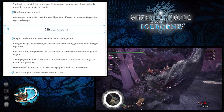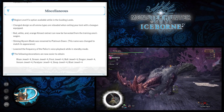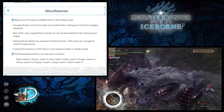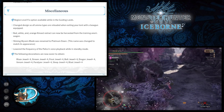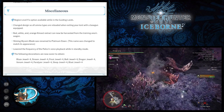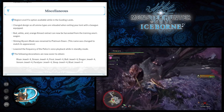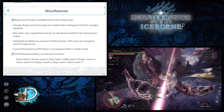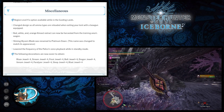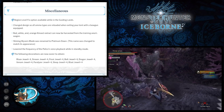Moving on to miscellaneous main additions and changes: there's now a region level fix option available while actually in the Guiding Lands, so you don't always have to return to Seliana or Astera to change this. They've also changed the design so all ammo types are reloaded when exiting your tent with a bowgun — a great little change as it saves time. Also, for the Insect Glaive, the red, white and orange Kinsect extracts can now be harvested from the wagon in the training area.